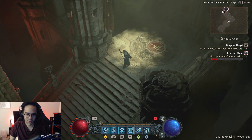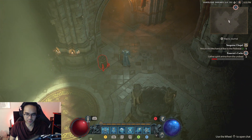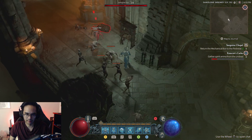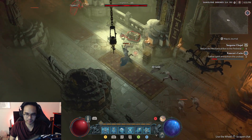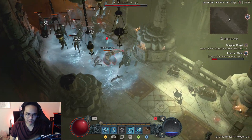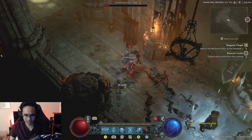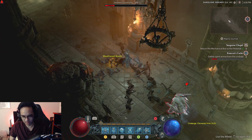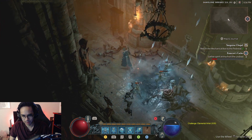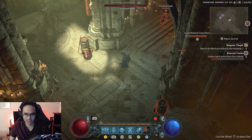Let's get straight into the Sanguine Chapel and I'll show you how the kit works. We're going to open up with a Blizzard and then use Frost Nova to freeze all the enemies. I summon a field of Blizzard on top of the Frost field, and they freeze — taking damage over time from the Blizzard. I freeze them with Frost Nova and then they die in the debris field.